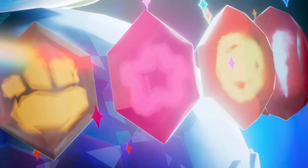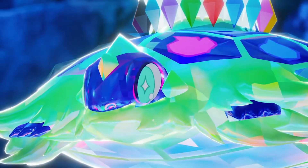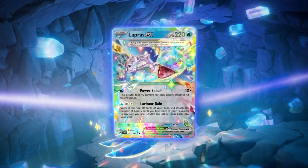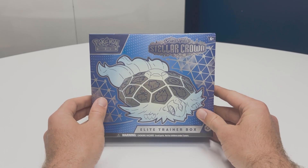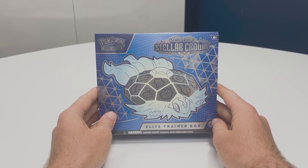Goodbye Twilight Masquerade, hello Stellar Crown! Another three months has come and gone, meaning it's time for our next major set and all the fun new artists and Pokemon that come with it. To commemorate the occasion, let's see what this sparkling set has to offer by cracking open this Elite Trainer Box and see what hidden gems await in its depths.